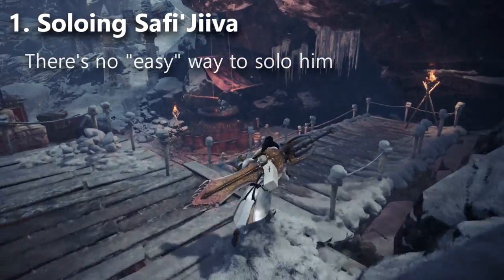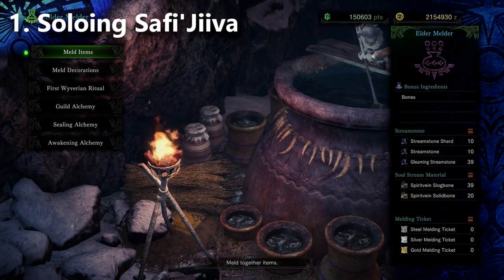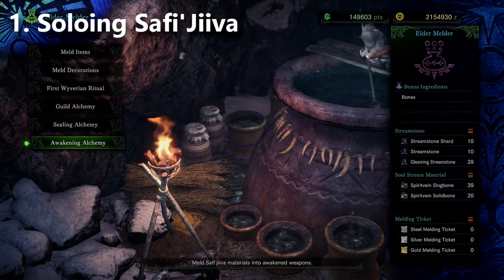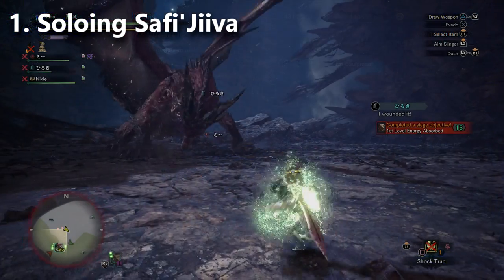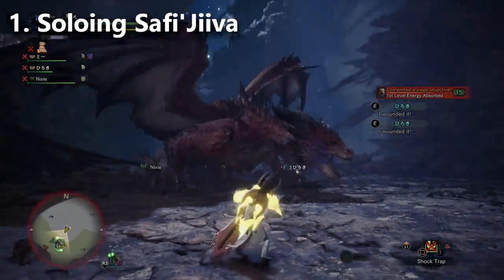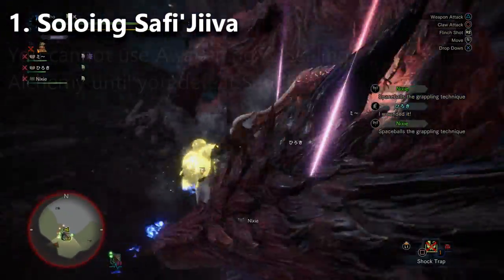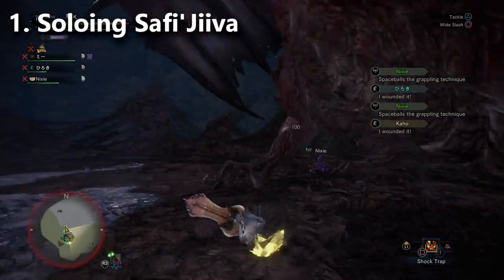There was a rumor going around that you could use Plunderblade to farm for Safi'jiiva parts, then turn them in at the Elder Melder — which has Awakening Alchemy where parts get turned into a weapon — and then use Sealing Alchemy to turn that weapon into Dracolite. The big problem is you're not allowed to use Awakening Alchemy and Sealing Alchemy until you defeat Safi'jiiva for the first time. So tip number one is kind of a myth buster.